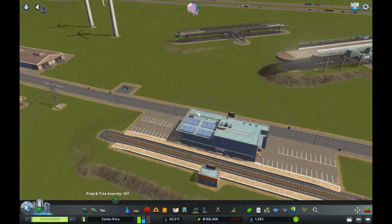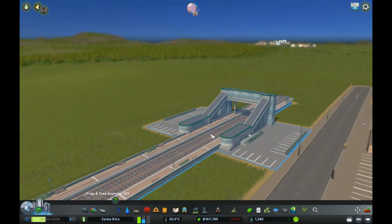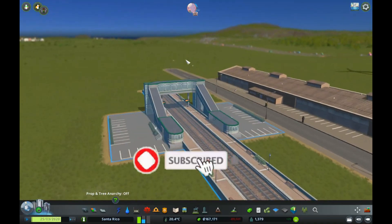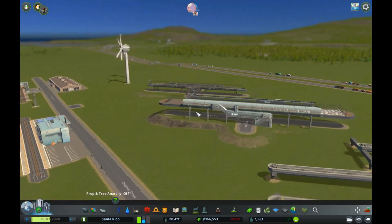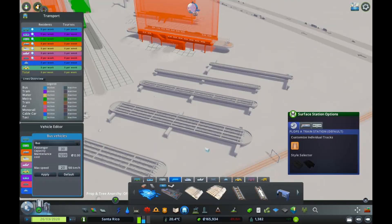There are lots of different styles you can have. Here's a floor station with an overpass, which is quite nice. We've got a New York themed station, and here we've got an overground station.